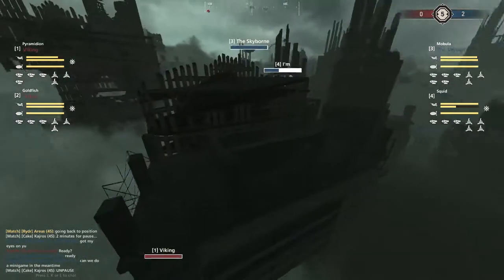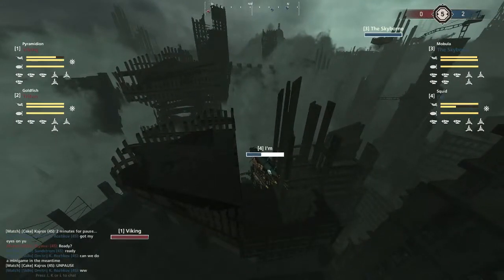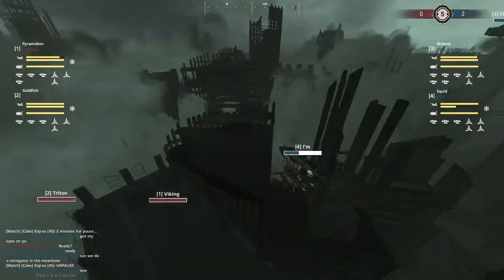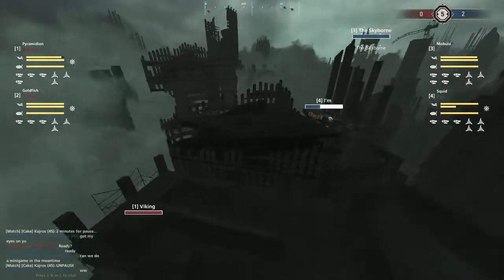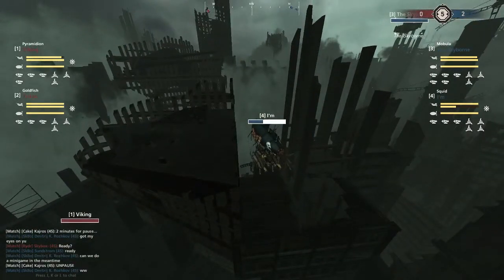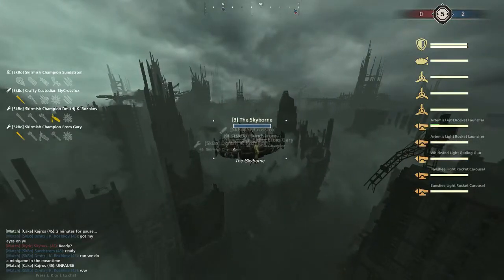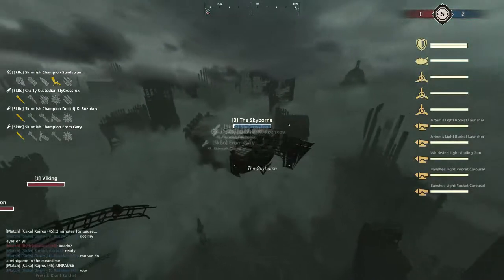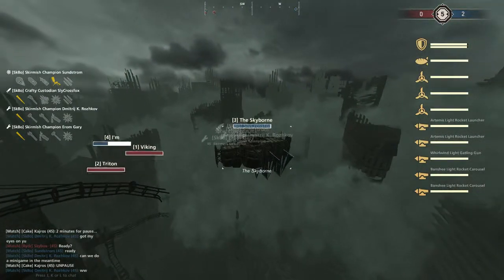The Pyramidion is probably going to rise up as fast as it can. The I'm is so ready to jump out right now — the only question is which target it's going to go for. I think it's going to go for the Viking, that's the more present danger. The carronade could pop the balloon on the Skyborne and then they just plummet to the ground. They do have a drogue chute, so it's not quite so dangerous, but the Watcha and the rams are going to be very strong.